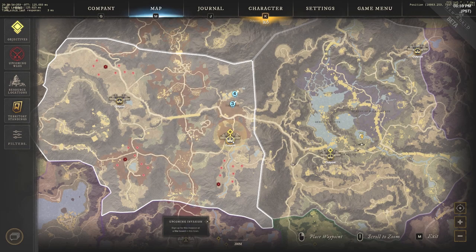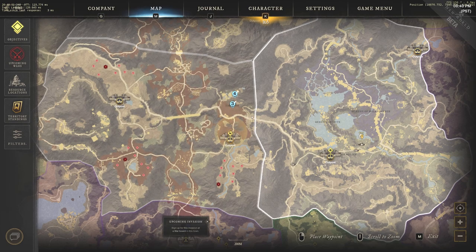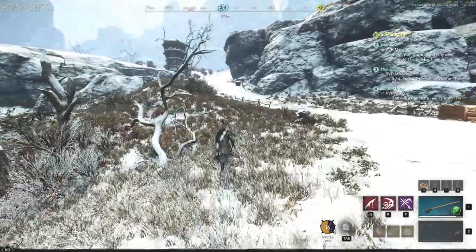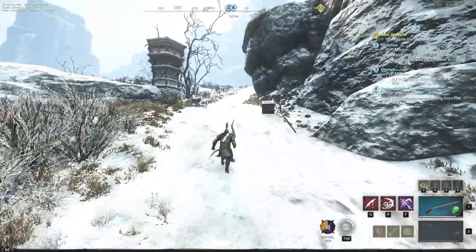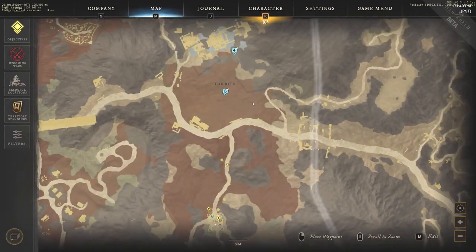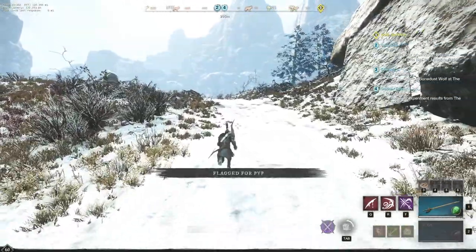Starting at the Eastburn outpost, we are just going to run up here, destroy four wolves, retrieve the experiments, and then turn those in. It's a very fast set of three PvP missions. You'll probably find a lot of players up here given the release — a ton of new players are jumping into the game. The people who know about the spot are going to take advantage of these very easy PvP faction missions.